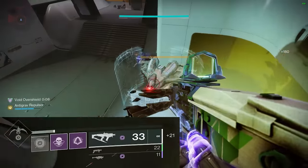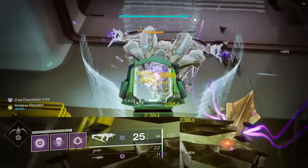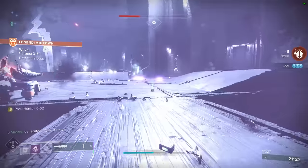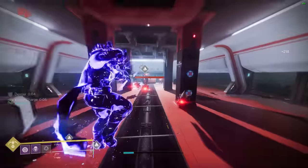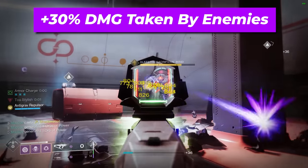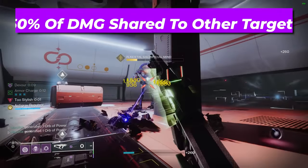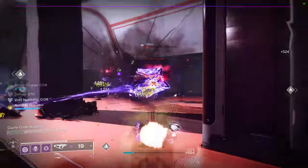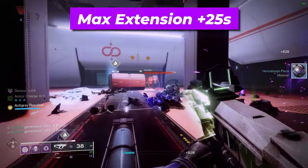This fragment plays exceptionally well with this build, considering that you are incentivized to be close to the fight to take advantage of your submachine gun's effective range. All of this bonus super energy will fund the most potent add clear tool in the game, the Deadfall Tether super ability — a single Void anchor that pulls in all enemies around it, increasing their damage taken by 30%, and sharing 50% of all damage to other tethered enemies. This tethered anchor lasts for 12 seconds by default, but can be extended by 0.5 seconds per tethered enemy killed, up to a maximum of 25 seconds.